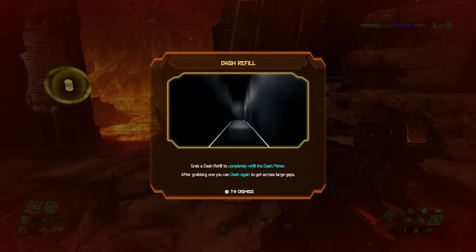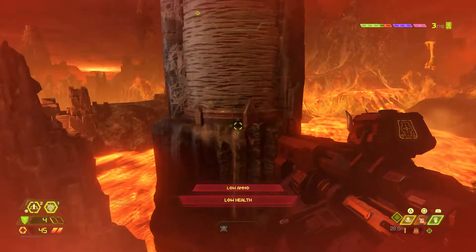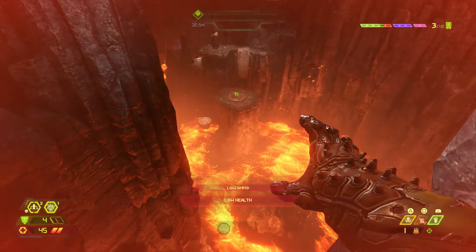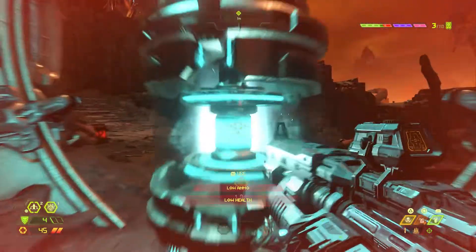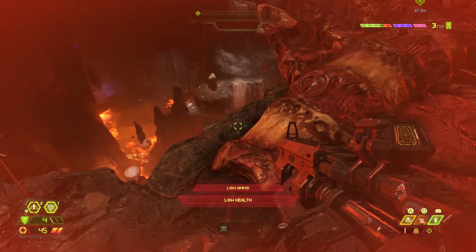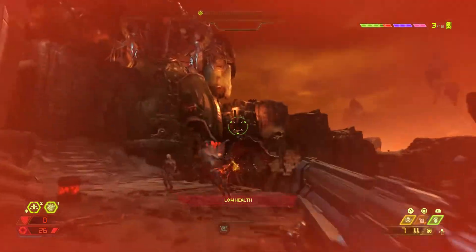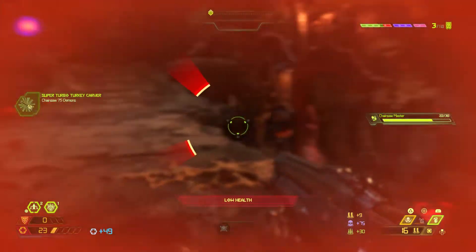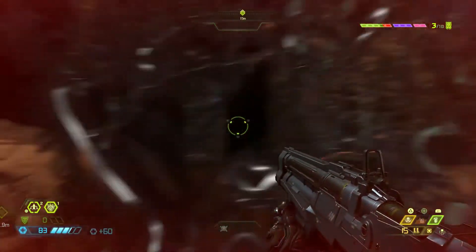Finding a dash refill - need to use two dashes to make that jump: dash to it, double jump, dash. The game picks up difficulty quickly. Successfully executing multi-dash jumps to reach high platforms. Finding a power energy sword-wielding enemy - it's like a power energy sword. Jealous of it.